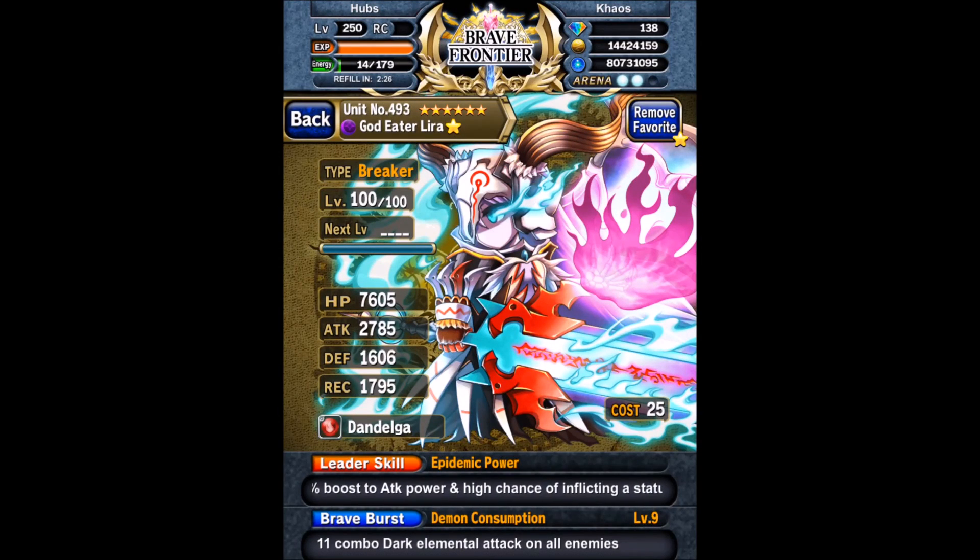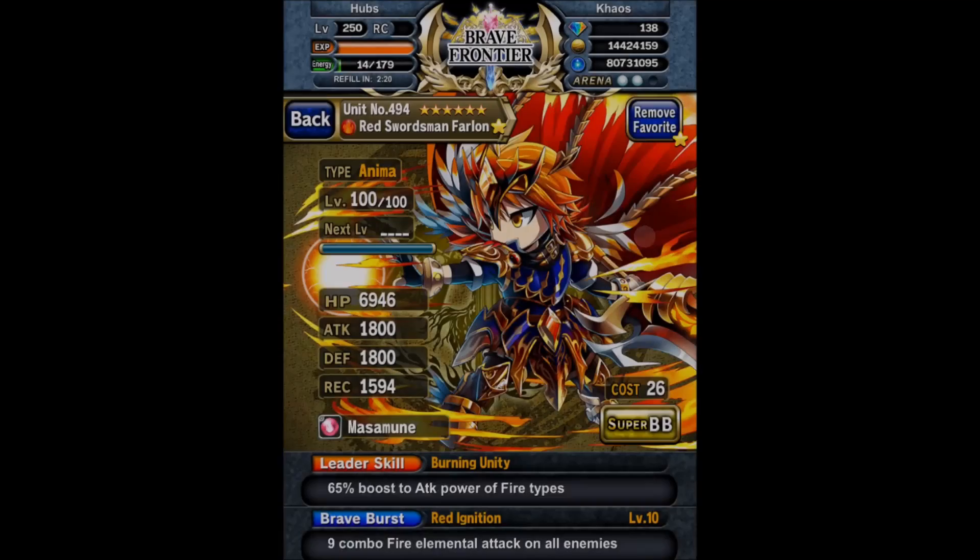Breaker Lyra using a Dandelga. Dandelga is the Vargas Legend Vortex Sphere. And a Libra at BB9, because your SBB is single target and you don't want that.